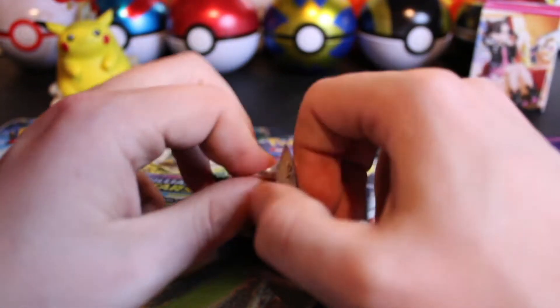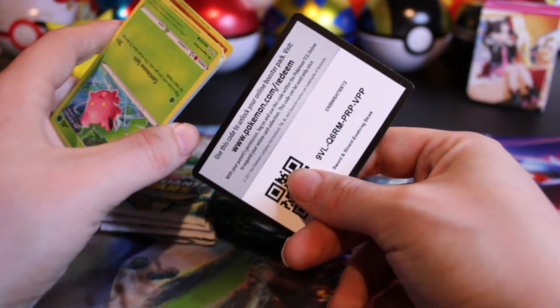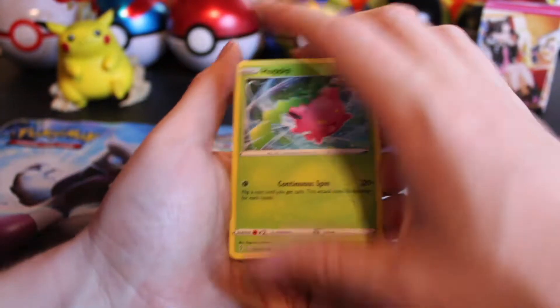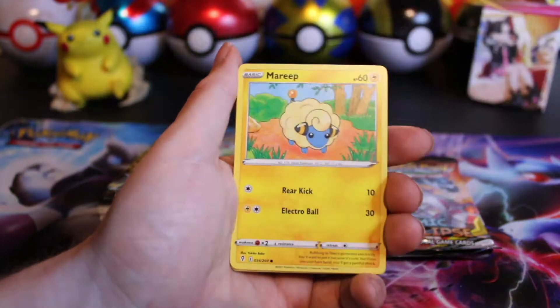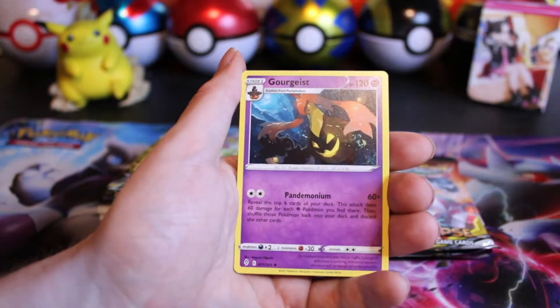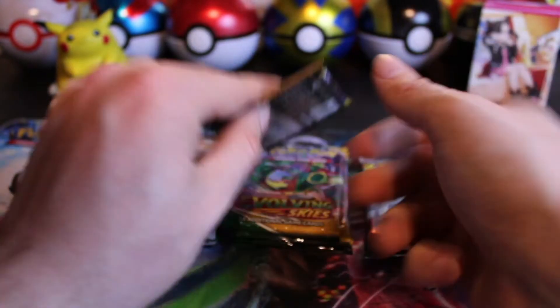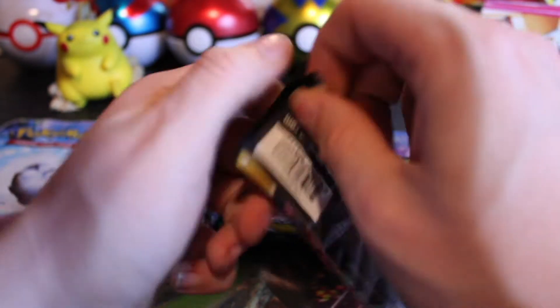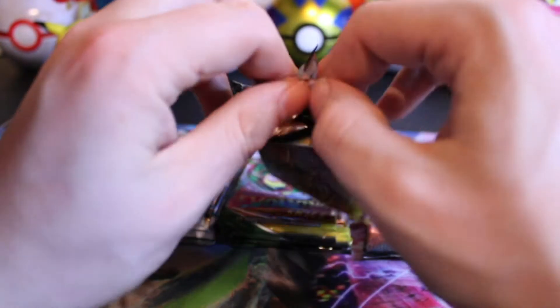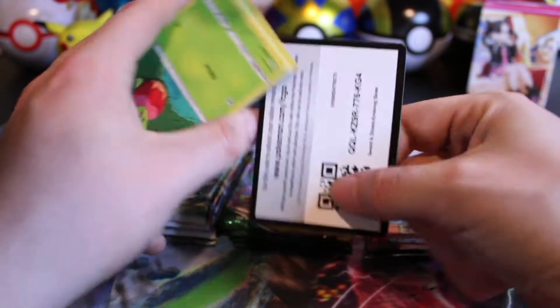Hopefully it's that Umbreon VMAX and not something like Golurk V. But with this few packs you never know. We have quite a few packs to go through though, so since that was a bad code card — we got a Loveydove and a Gourgeist non-hollow hit. I think we have six packs of Evolving Skies, six packs of Brilliant Stars, and then two packs of Cosmic Eclipse. I've only ever gotten one character card out of Cosmic Eclipse, but I haven't opened too much of it.